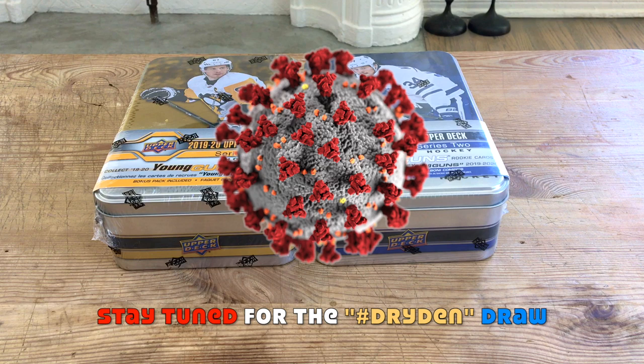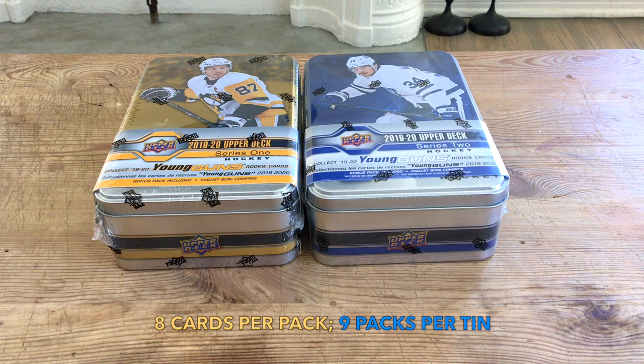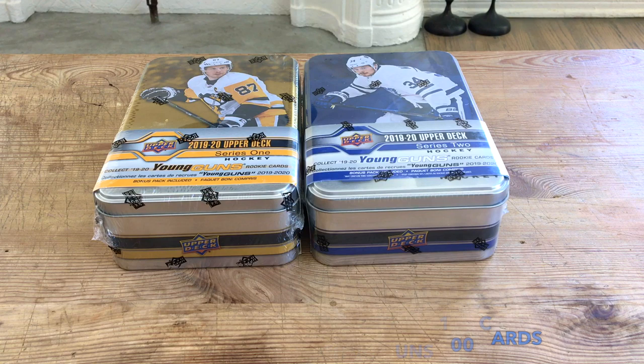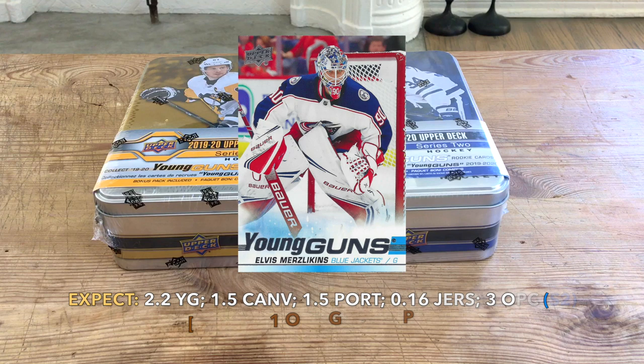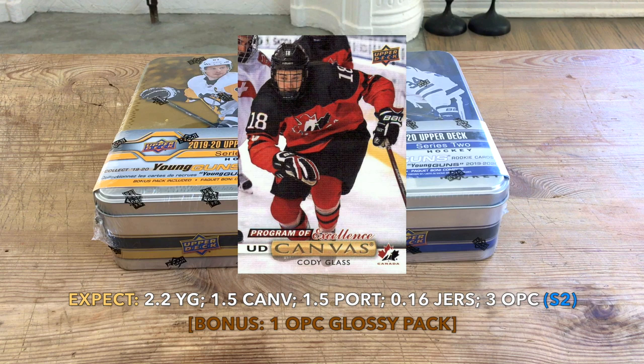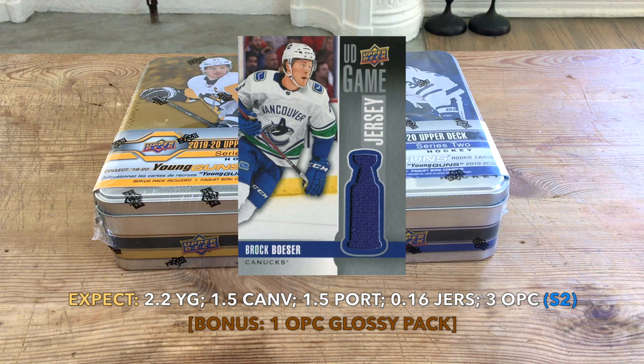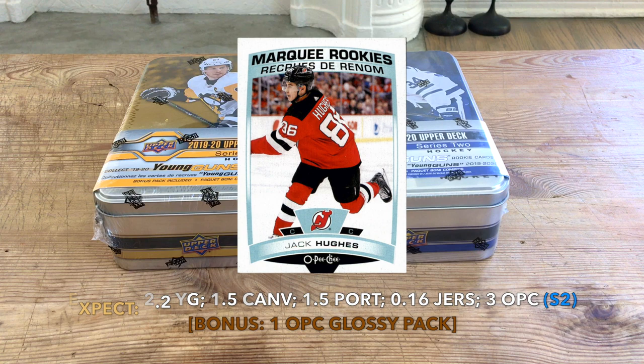Configuration: eight cards per pack, ten packs per tin — 72 cards per tin. The base set runs 200 cards and the Young Guns set runs 50 for both series, so 500 cards total. We also get ten exclusive OPC cards. These tins typically deliver about 2.2 Young Guns, compared to the three it used to be. Upper Deck Canvases are 1.5 per tin, portraits are 1.5, jerseys exist but are nominal, and shooting stars are on the left tin. We also get three OPC Update cards on the right, plus massive hits like Day with the Cup.